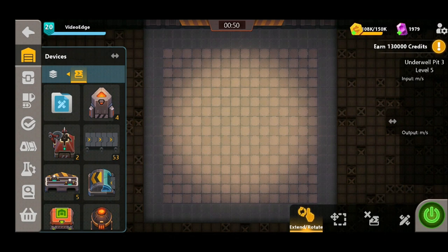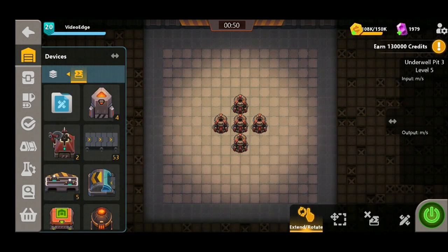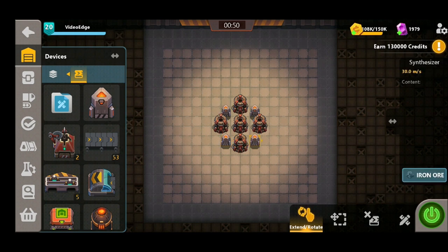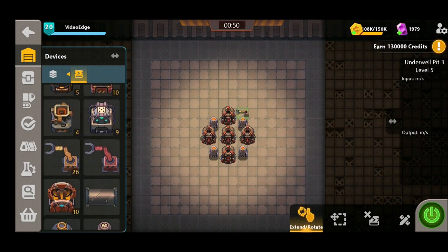So the first thing we're gonna do is place down our resonators. We're gonna be putting these in a plus formation this time and we're gonna build our design around these to try and defend them as best we can. Now we're only gonna be using four synthesizers for this design, placing one in each corner aside of the resonators themselves. There's gonna be no fast tech in this design which is really gonna help to keep the costs down. And it's nice and symmetrical so we're gonna be repeating the pattern all the way around, so it's nice and easy to follow as well.